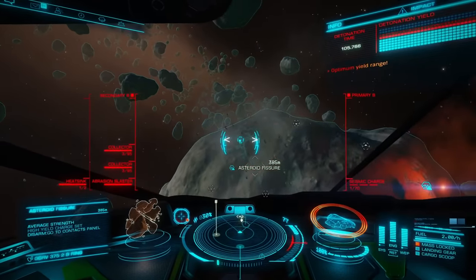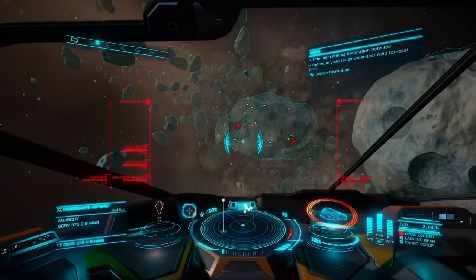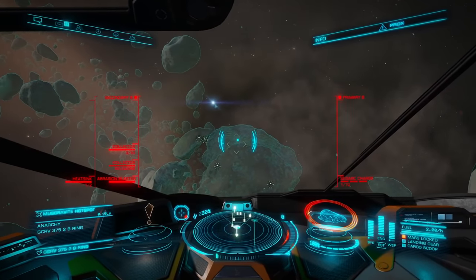Whenever the price is right and painite spikes over 400k, you can swoop right in there faster than everybody else because you didn't take the three minutes it took to put those lasers back on there.